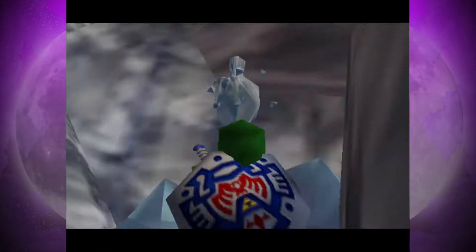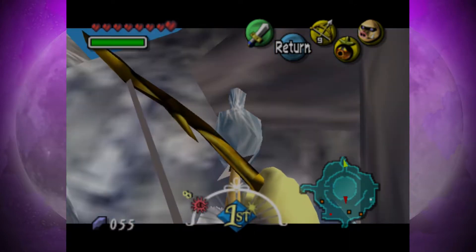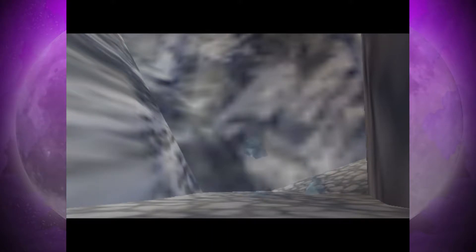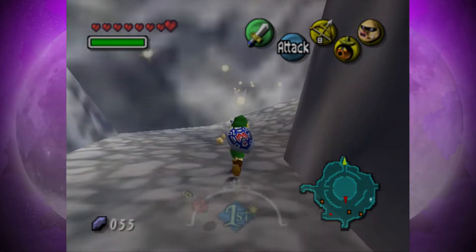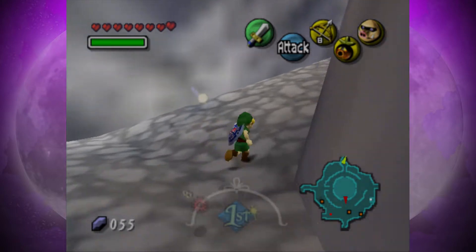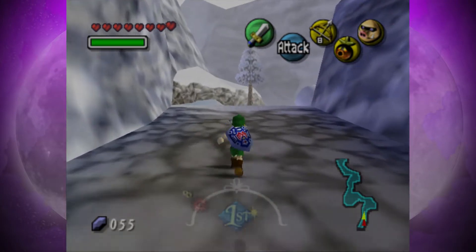I usually like to just Z-target with Tatl, and then she'll automatically lock onto it for me so that I'll just shoot anyway. But as soon as you press up for Tatl to give you information, it disappears and she never does it again, so you have to aim at it manually. It's just a little tip for speed-running strategies.